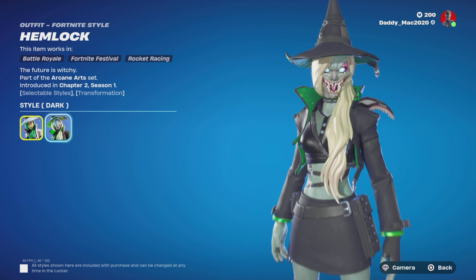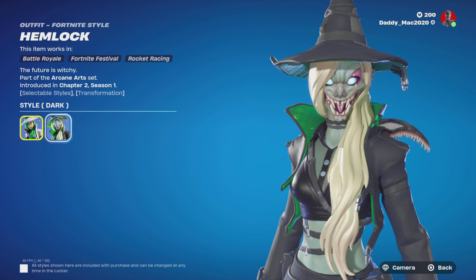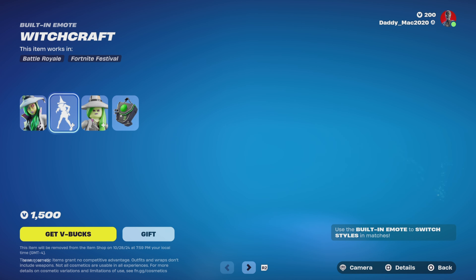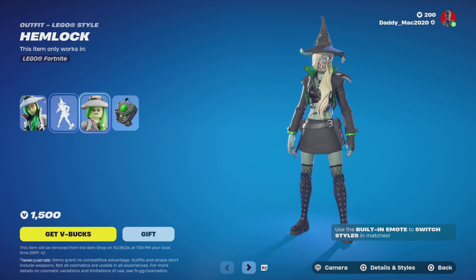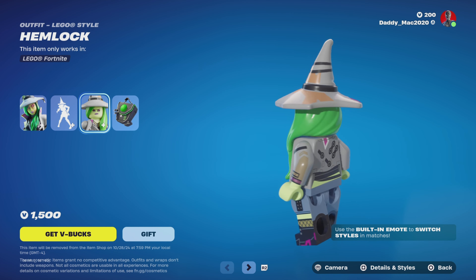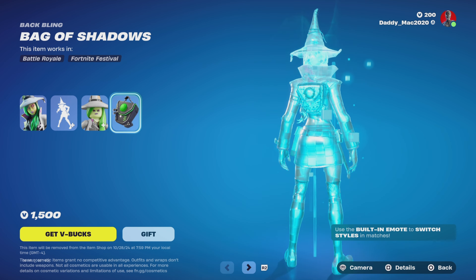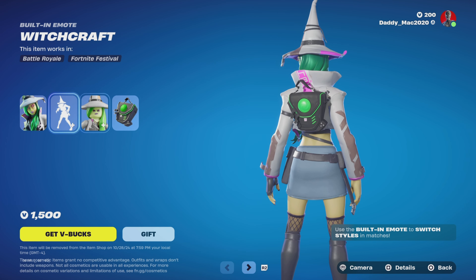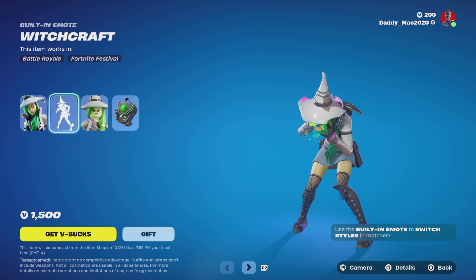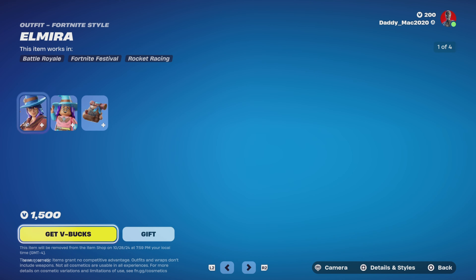So we've also got a dark option here. This thing is definitely high on the creepy scale — it's like they were planning some super creep tonight. Here's the built-in emote, Witchcraft. Then we've got the Hemlock Lego style, and then the Bag of Shadows back bling. It's cool because you can switch between those two outfit styles in-game with that built-in emote. It's 1,500 V-Bucks.